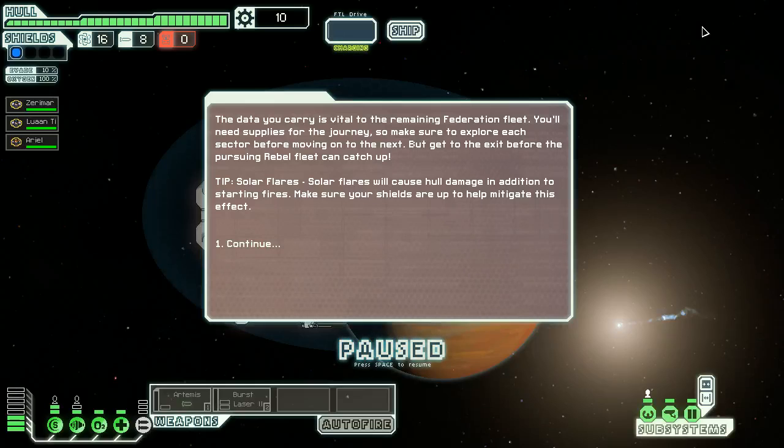The data you carry is vital to the remaining Federation fleet. You'll need supplies for the journey, so make sure to explore each sector before moving on to the next, but get to the exit before the pursuing Rebel fleet can catch up. Solar flares will cause hull damage in addition to starting fires — make sure your shields are up to help mitigate this effect. So yes, we are carrying important Federation information, trying to get to the remaining Federation fleet to deliver this data, while being chased by Rebels.